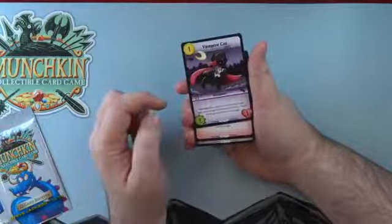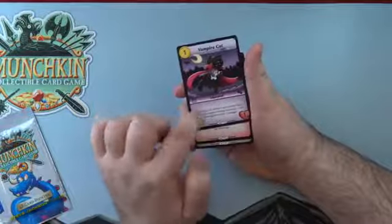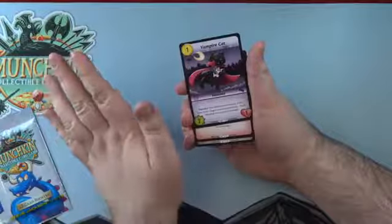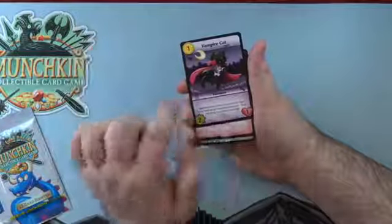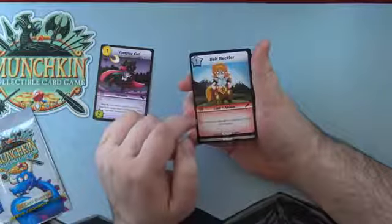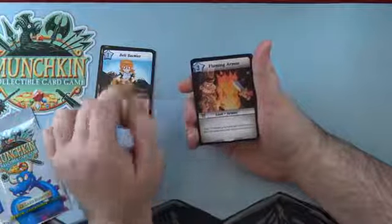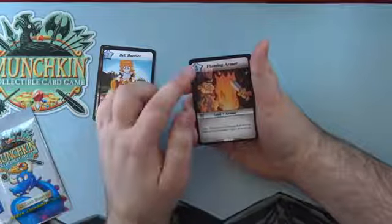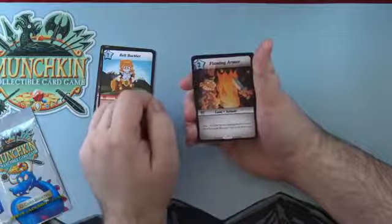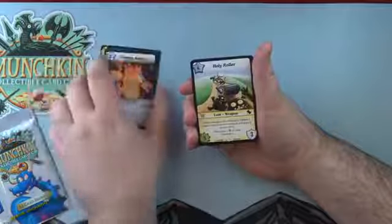We got the Vampire Cat. One of my favorite drops — a Thief Monster, one cost, two power, one life. Its Sketchy ability activates if you've been caught cheating during the turn — not your opponent. Each Bleeding hero takes one damage. Really cool. The Belt Buckler is a one-level loot armor: zap, prevent one damage to target hero. Pretty good, a neutral card.